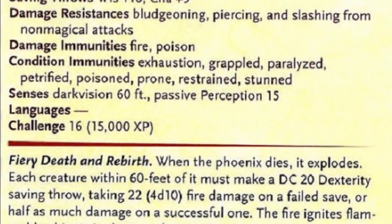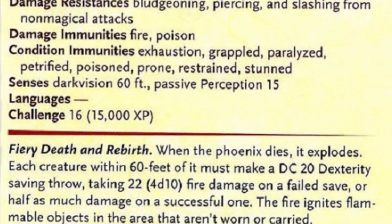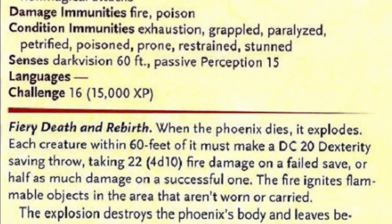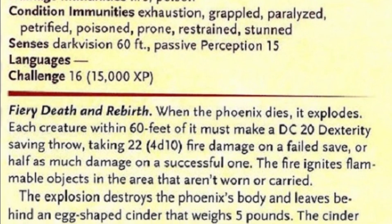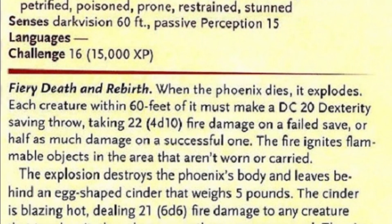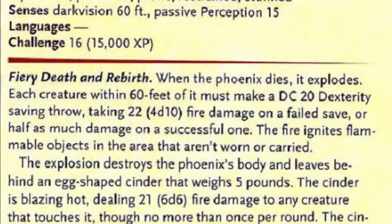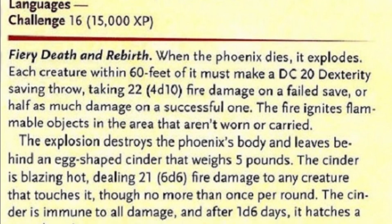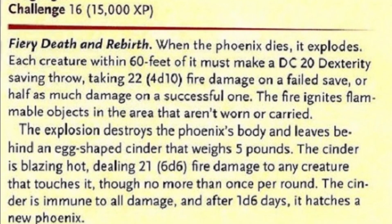They have the unique trait Fiery Death and Rebirth, in which their death procs a 60-foot wide explosion. Players within 60 feet of the Phoenix must make a DC 20 Dex save, taking 4d10 fire damage on a failure — a potential of 4 to 40 — or half as much on a success. After this explosion, the body of the Phoenix deteriorates, leaving behind an egg-shaped cylinder weighing 5 pounds that deals 6d6 fire damage if touched, a potential of 6 to 36.